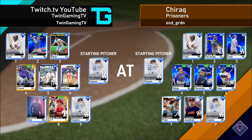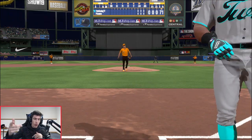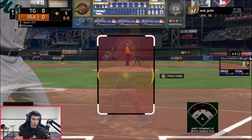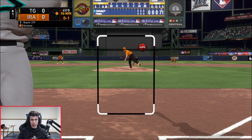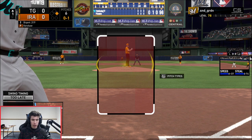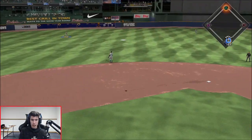Looking for the win here, Tony Gwynn leads off the game. It's a 3-0 count and I'm figuring I'll just leave my hands off the controller, don't swing, and see if we can get a leadoff base runner. Kershaw on the mound, Chris Bryant up to bat.